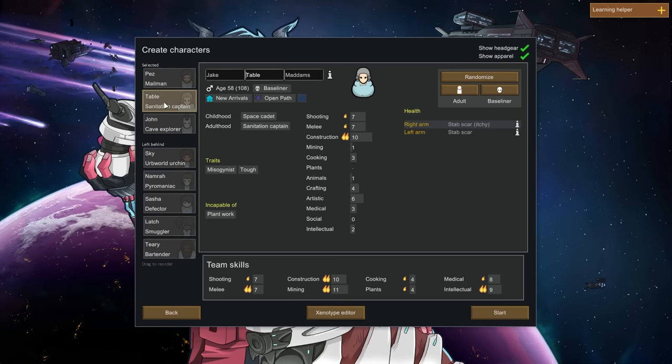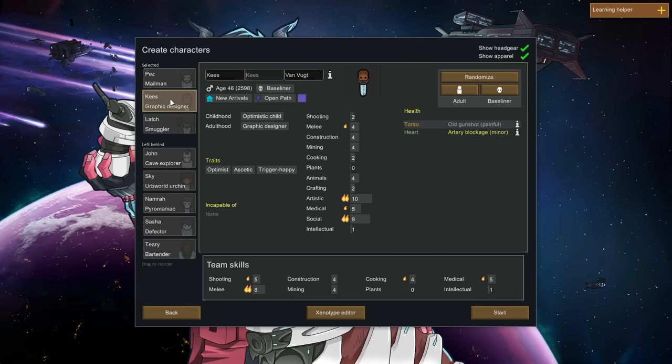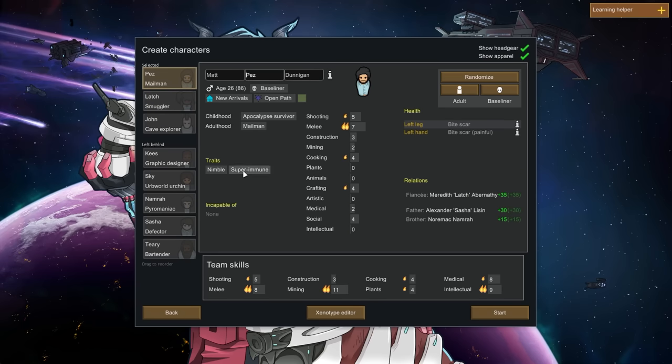Jake Madams — oh, you're joining us as a smuggler! Nimble, superhuman, a couple of scars but nothing too crazy. Good at shooting, melee, crafting, and cooking.